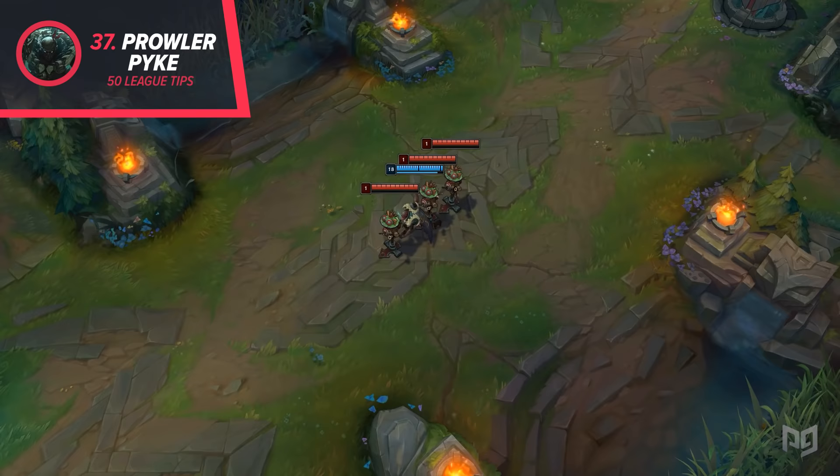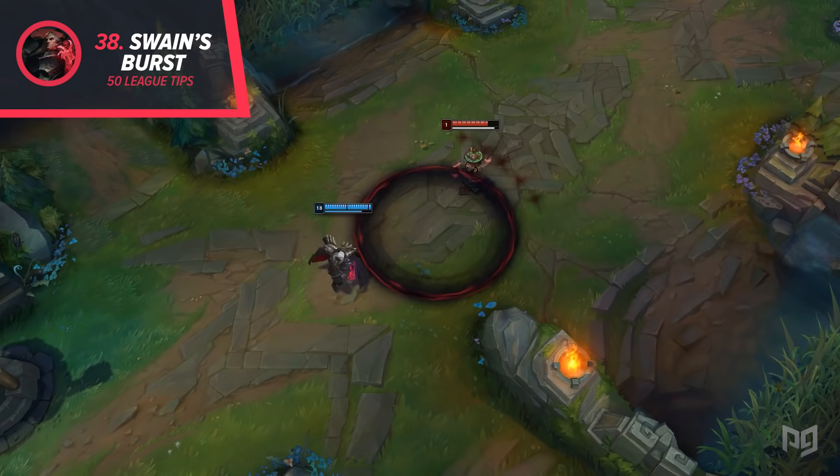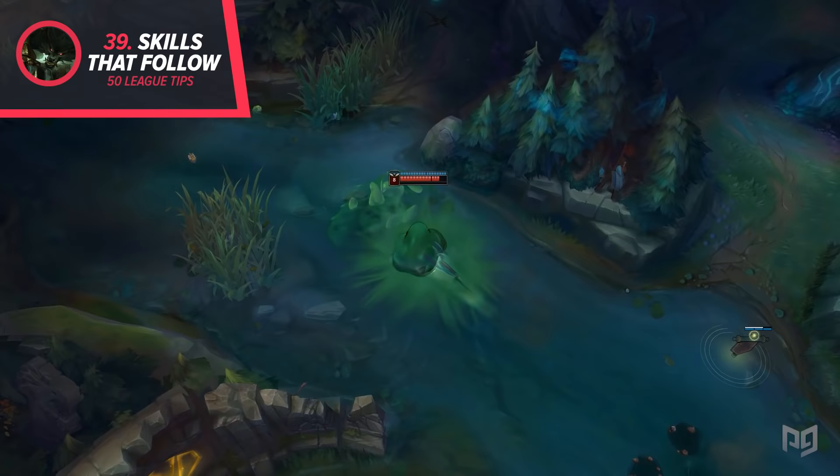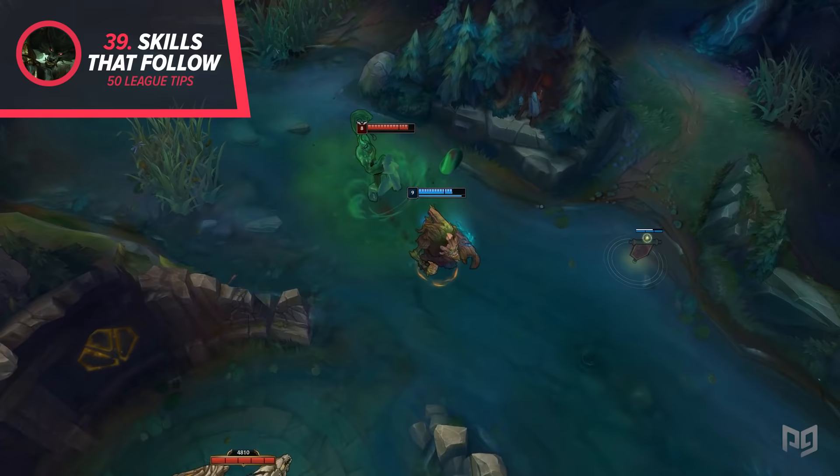38. Swain can place his W before pulling a CC'd opponent with his passive, making it impossible to dodge the burst. This will take a little bit of time to get a hang of, but it's Swain's strongest combo. 39. Some skills will follow champions no matter what they do. Some popular examples are Warwick's Q and Maokai's W. If you time it right, you can easily follow flashes and dashes and stay on the squishies, or bait them into jumping into the turret.